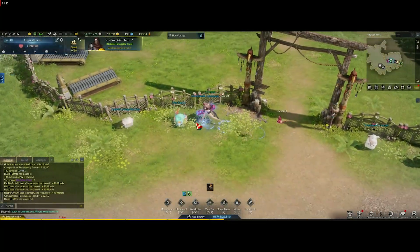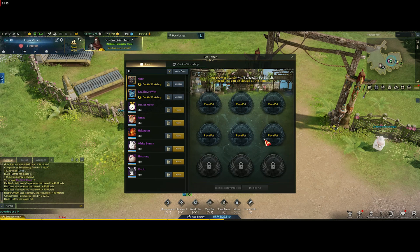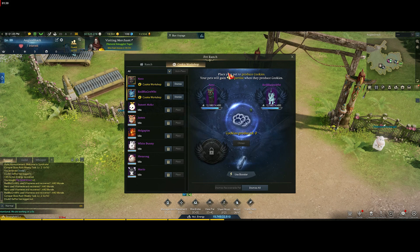The second vendor is the ranch part — this is where you let your pets rest. If you place them in there they'll actually rest and regain their morale, which is pretty much their energy. Then if you go to the cookie workshop, you can have up to three pets in there, maybe more later on.